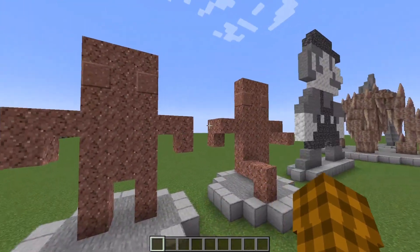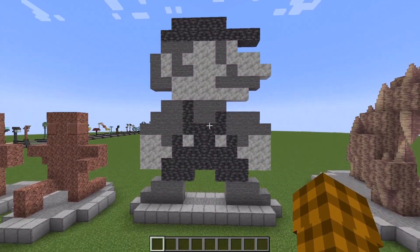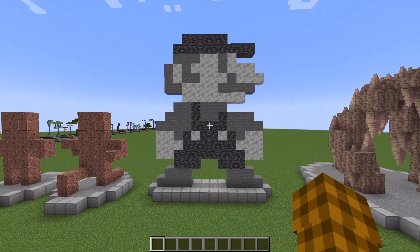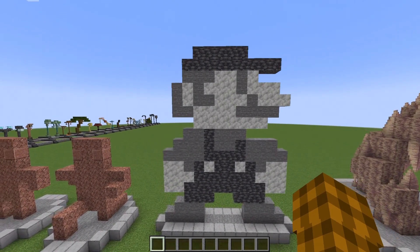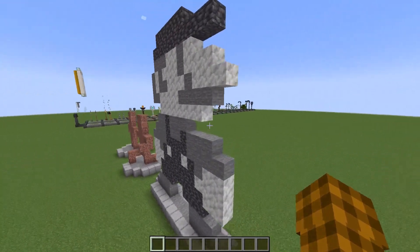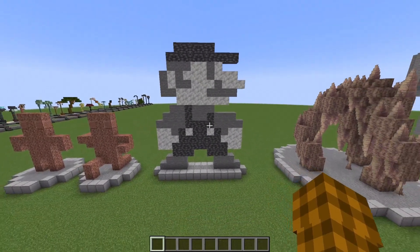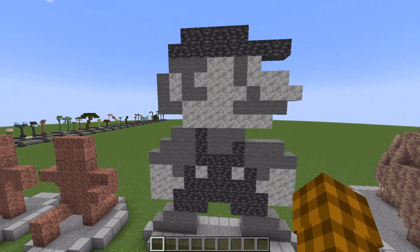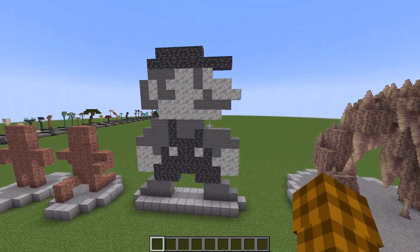Speaking of 2D statues, you can really go ham on them. Right here I have a pixelated 8-bit Mario made out of different types of stone. It's just an interesting-looking statue — you can place this in your world and people go, 'Oh hey, look at that, it's Mario!' You could even go with regular Mario colors. Don't be afraid to just go wild with statues.